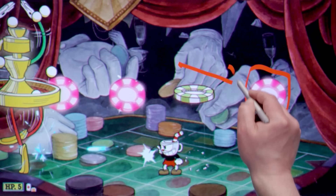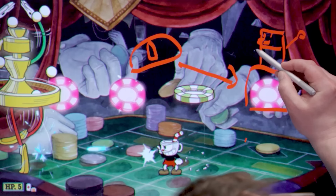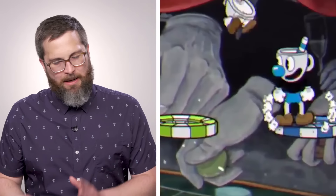A secret: if you watch one of the trailers, keep an eye on Mugman — he actually gets a little bit bigger. He's just chunky, like 30% bigger than Cuphead. And when we recorded the trailer footage, we realized we had created Thick Mugman.